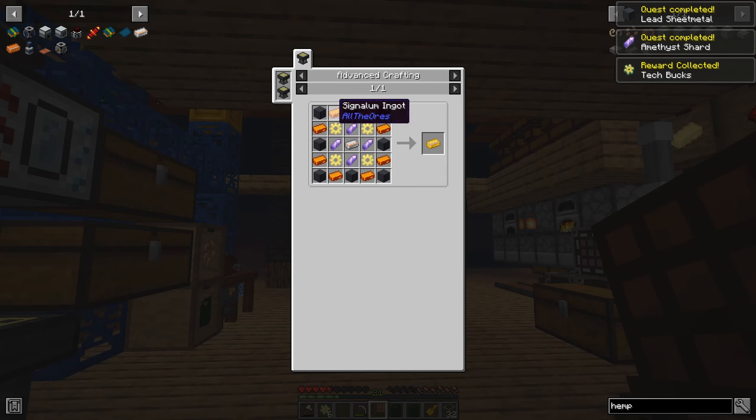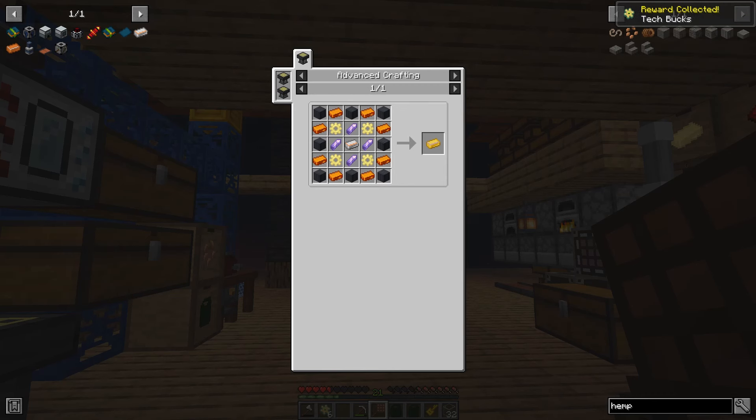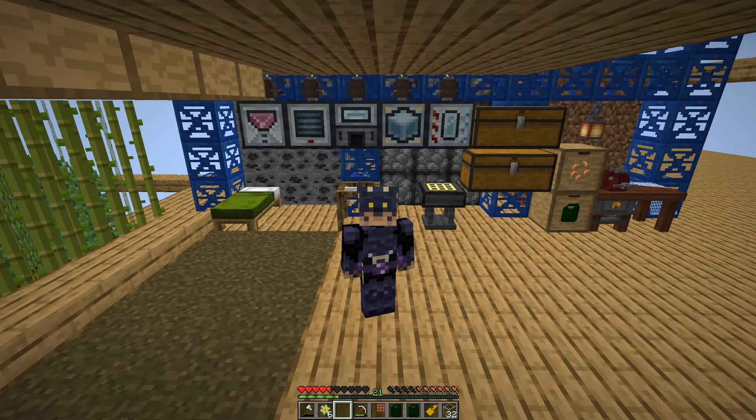Elite techium requires a lot more signalum, a lot more advanced techium, electrum gears, and amethyst shards. So I'll let these machines run between episodes and we'll complete that quest first thing next episode. But for now, that brings us to the end of this episode. Thanks again for watching Enterprise Architecture, and we'll see you back here next time. Bye friends.